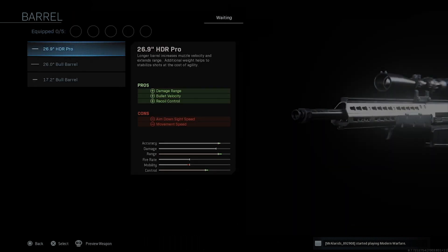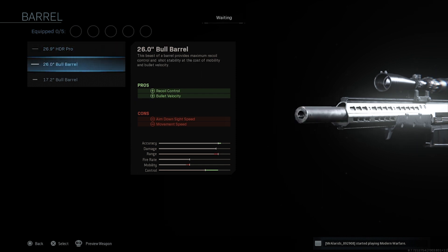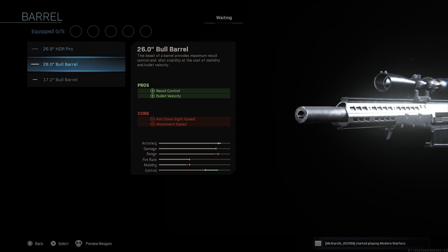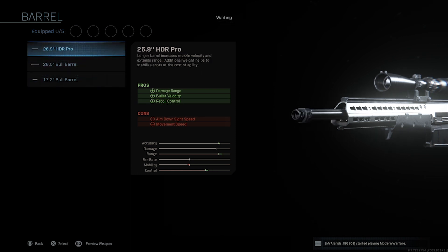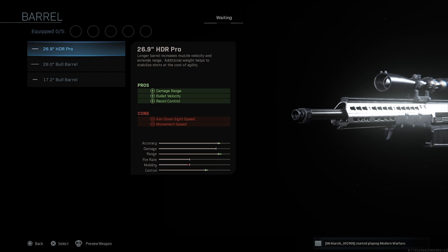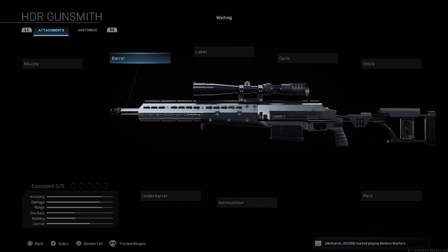For barrels, you've got one real option: the HDR Pro. The other options are recoil reducers, but the HDR Pro gives you damage range and bullet velocity. Why would you not just want more range? If you're doing true sniping, go with the HDR Pro. If you're quickscoping, honestly forget the barrel — and forget the HDR entirely if quickscoping is your goal.